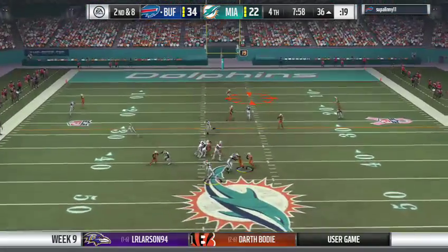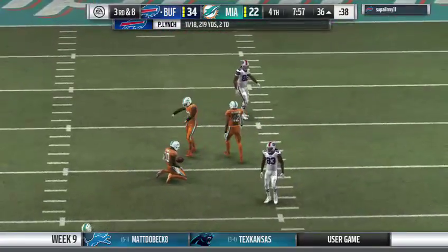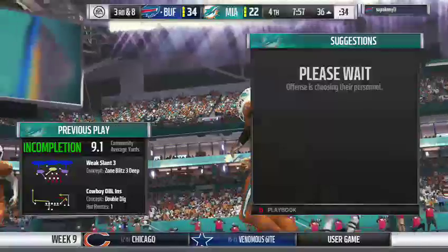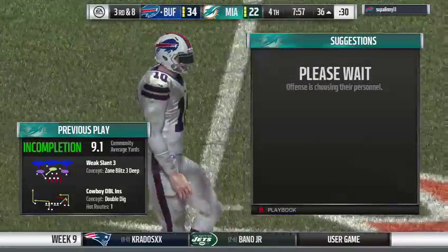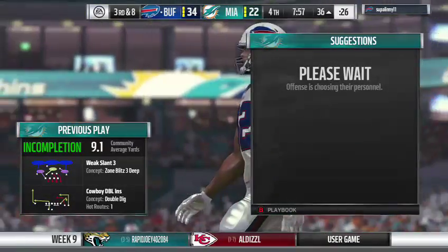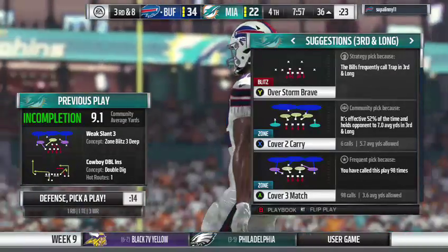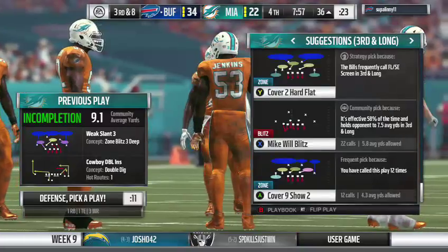On second down, Lynch throws middle but it's incomplete. The defenders are going to be a little upset with themselves — they made the play on the football, but that felt like a forced pass by the quarterback. He thought he had someone open, but he really wasn't. Maybe an example of having too much confidence in his receiver — that was a play made by the defense, and it could have been a bigger one.